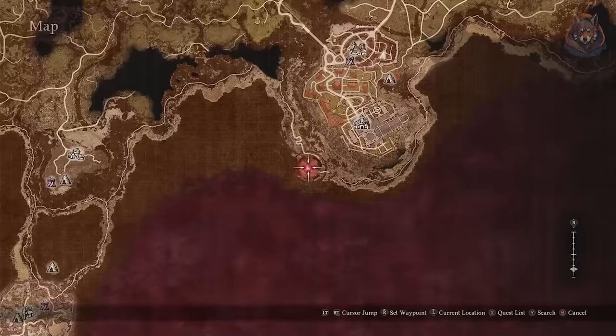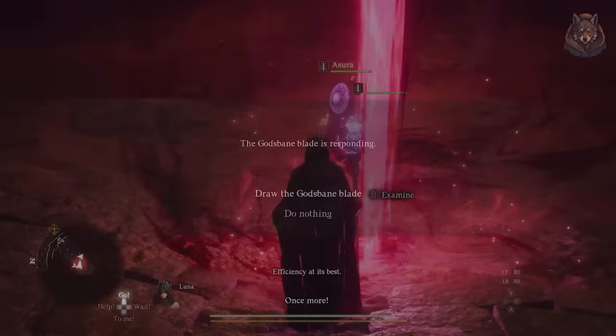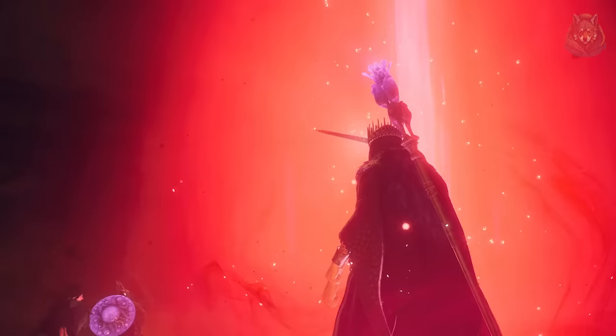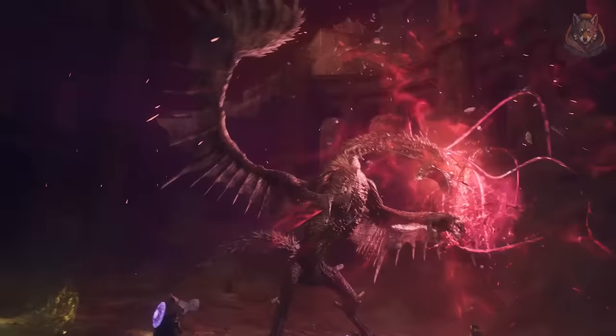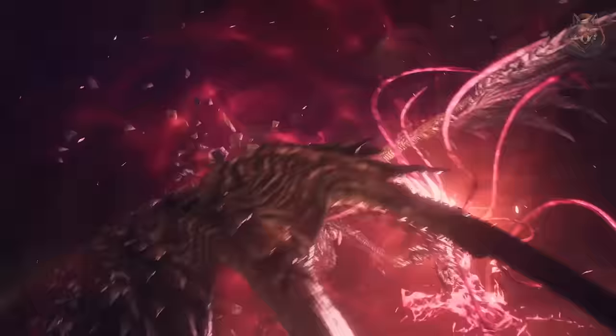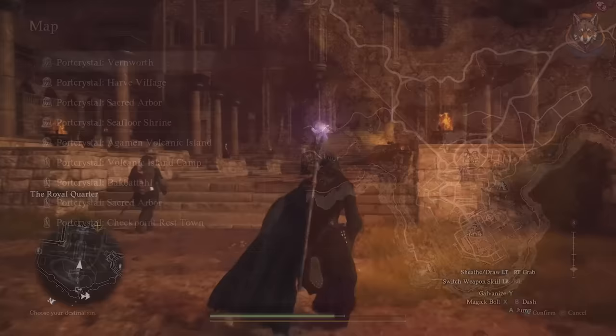Step eight: head to the red beacon outside of Vernworth and complete the boss fight. Like the others, it's not a tough fight but takes a little while to destroy all the weak points. After that, head to the castle in Vernworth and speak with Sven, who starts the quest Regent Kin's Resolve. Bring the ornate box to Sven and sort out the ox carts — it's not a tough quest.